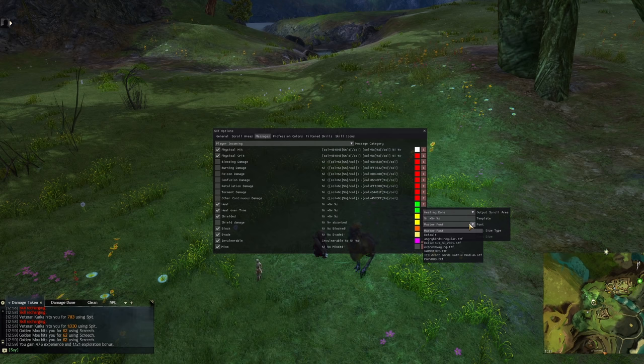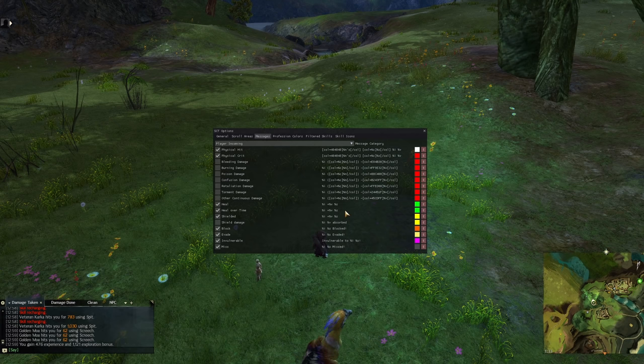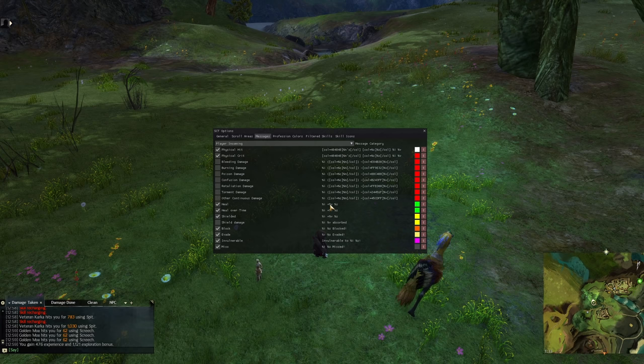You can make the font special just for that one window if you like, or leave it as default. You can make the size special for that one thing if you like, or leave it as default. So I'm going to have the icon, the skill, and the amount. Let's see what happens — let's go over to my Mesmer.